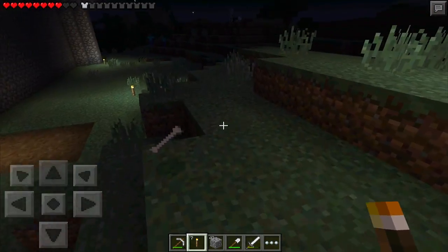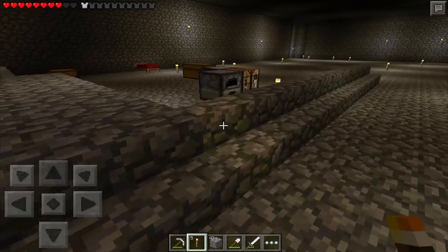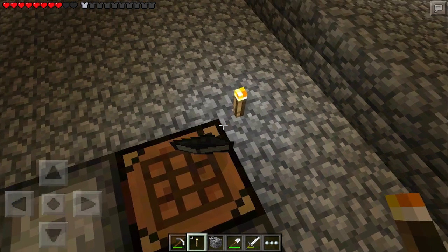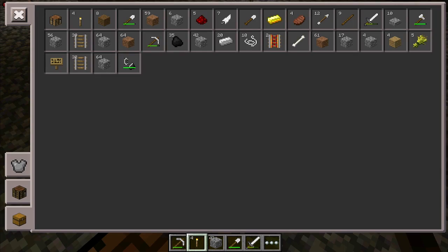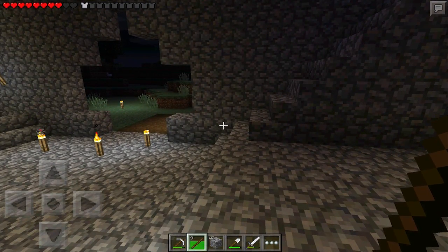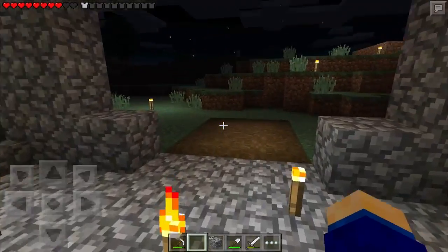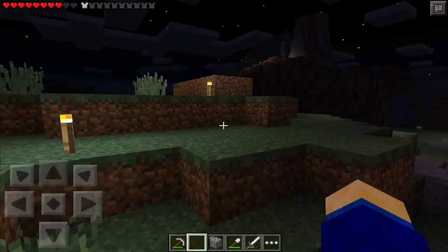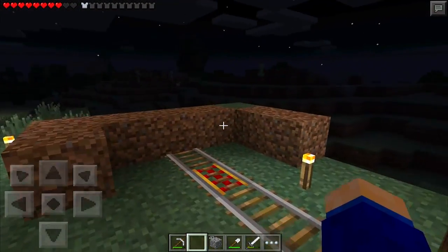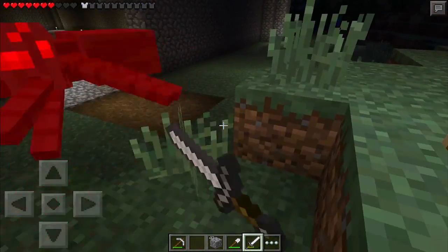That was really dumb — I didn't know you couldn't use a sword on a mine cart. I mean, I guess that sort of makes sense like you chop up a mine cart with a sword, but then I can smash it with a pickaxe and it comes off just fine. I can even punch it with a fist — okay, that's just stupid. We're going to have to craft another one. Maybe I just couldn't pick it up because I didn't have an empty slot? No, it's not here — it's gone.